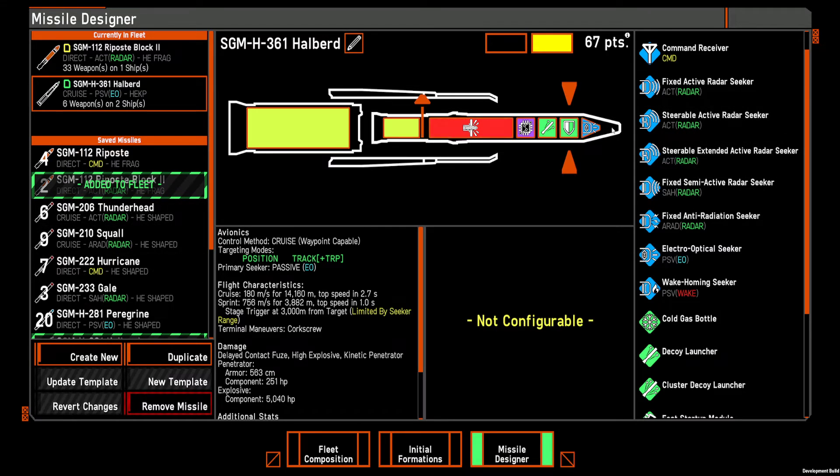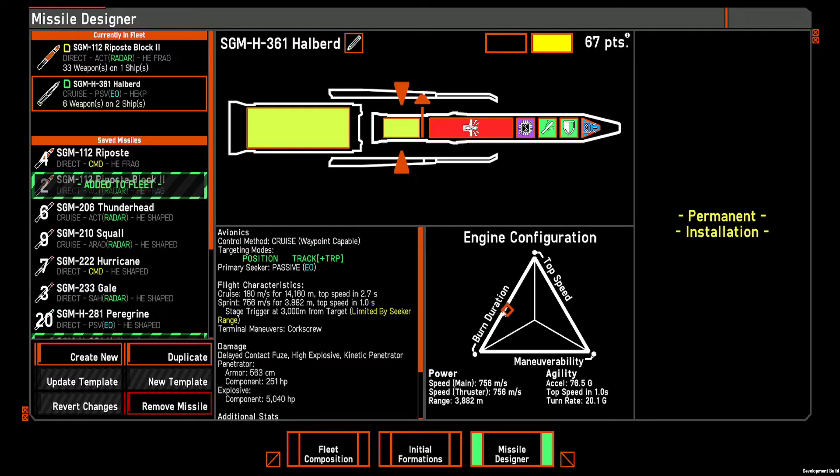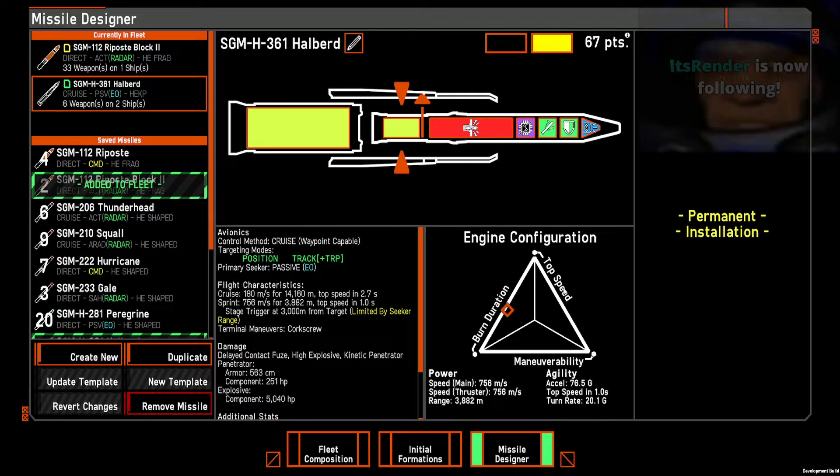So this is basically all the different options for the construction of the missile. You can also tune the missile's performance using this little orange triangle.